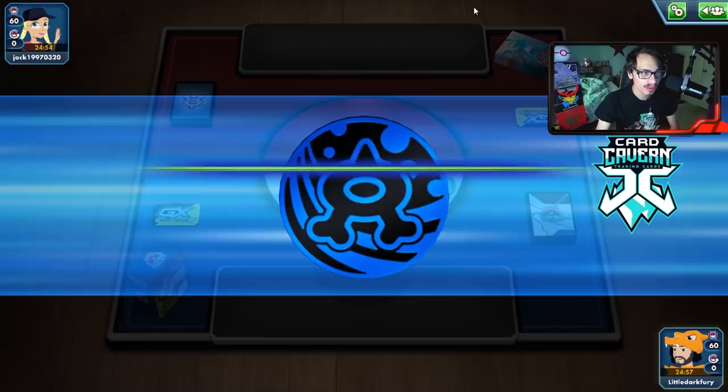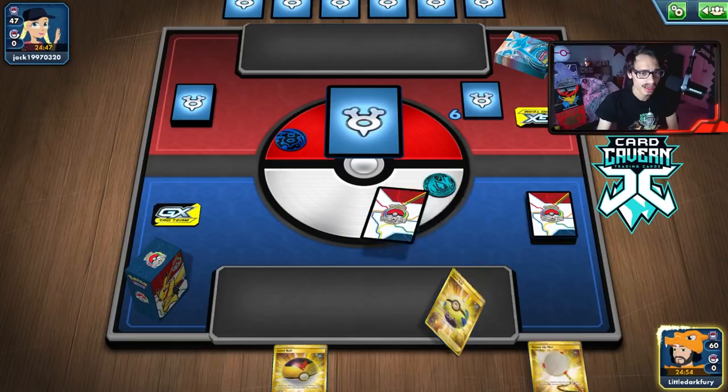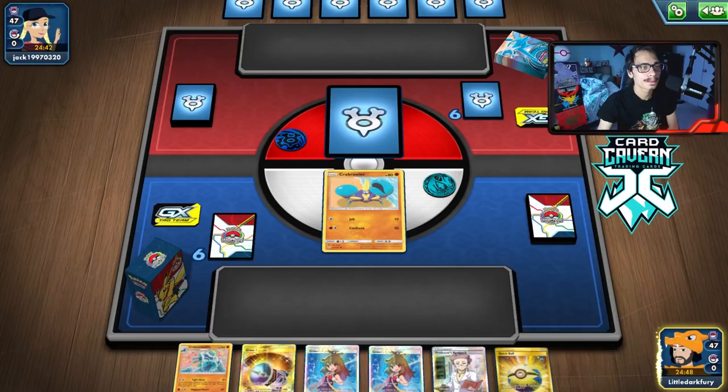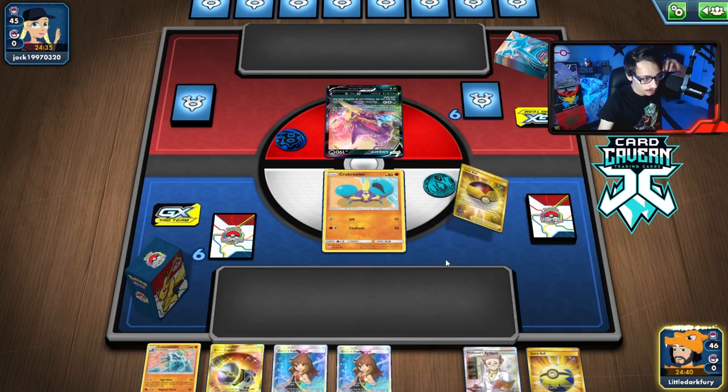We've won the coin flip for Game 2. Looks like a water deck with lots of Pokémon search cards in hand. We start with Crabrawler — pretty decent hand with Research. They mulligan, revealing Eternatus! This is it — the dream matchup. Crabrawler into Crabominable absolutely dump trucks Eternatus with Fight Alone. Even with weakness protection, they'll have eight Pokémon so this is a very favorable matchup.